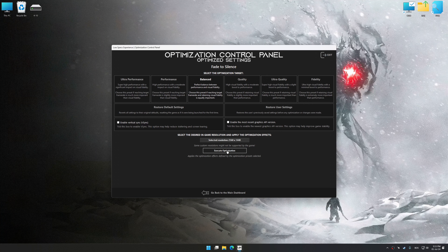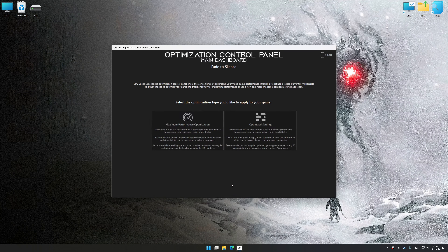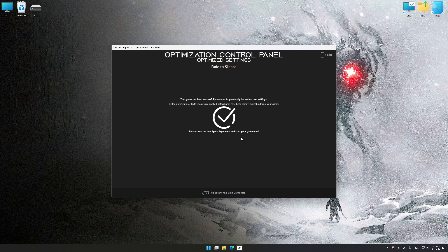And now, to apply the optimization, press the Execute optimization button and then start your game. Also, if you are unsatisfied with what you see, you can easily remove the optimization effects. That will do it for this video.